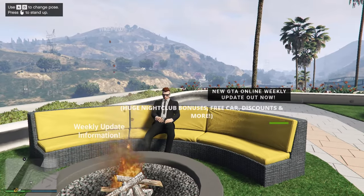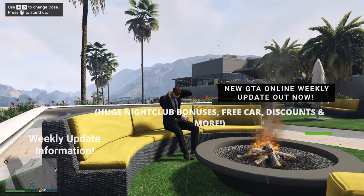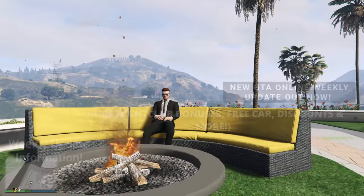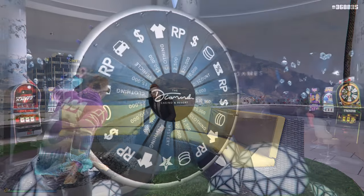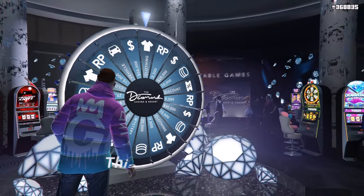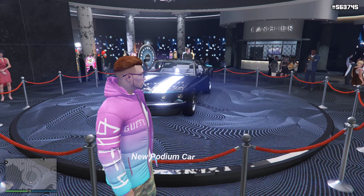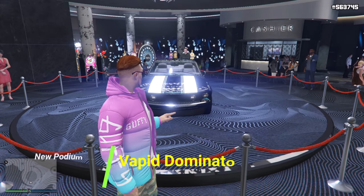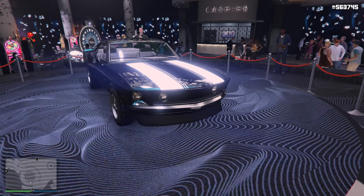Welcome back to the channel. In today's video I'm going to be going over the entire GTA 5 Online weekly update. Starting off with this week's lucky wheel vehicle inside of the casino, we are going to be having the Vapid Dominator GDT, which is a pretty cool looking vehicle, so make sure you spin the wheel this week and hopefully you win it.